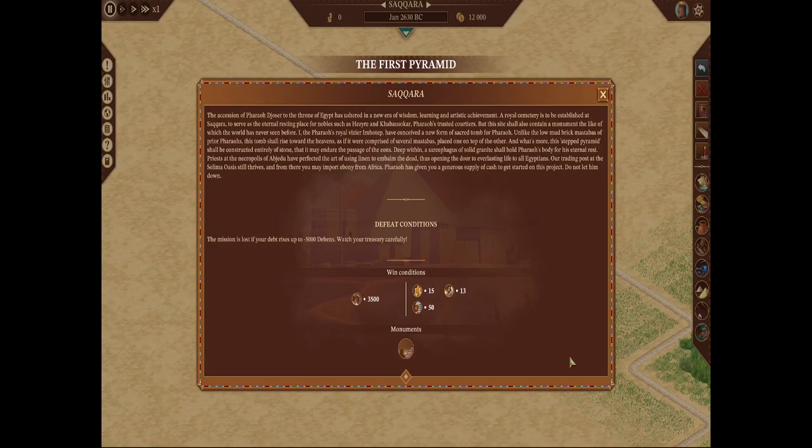The accession of Pharaoh Djoser to the throne of Egypt has ushered in a new era of wisdom, learning, and artistic achievement. A royal cemetery is to be established at Saqqara to serve as the eternal resting place for nobles such as Hezre and Cabo Saqqara, Pharaoh's trusted courtiers.